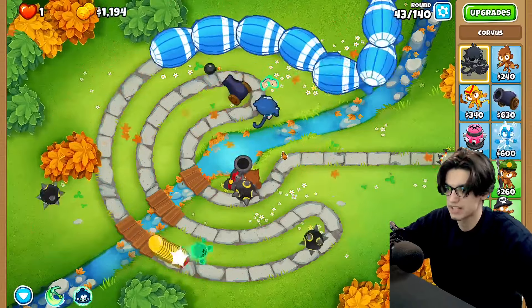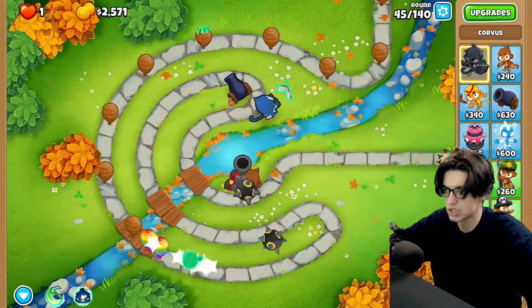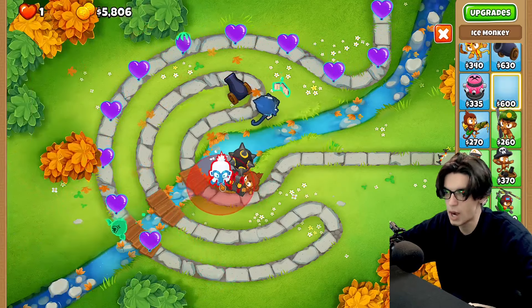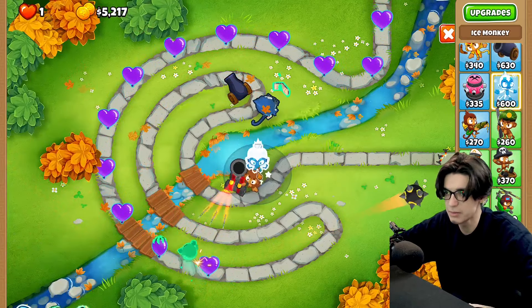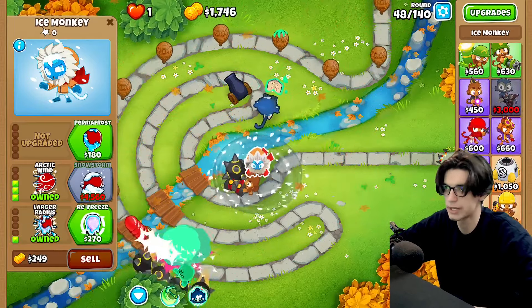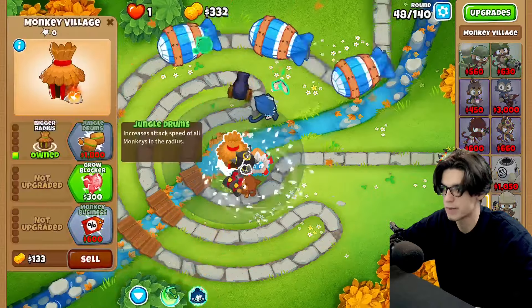I don't need to use spear anymore. I'm good against camos, leads, grouped balloons, solo balloons — good against everything. But now I'm not having any mercy. I'm not going to take it easy on the balloons — I'll just go for a tier four. No — I'm going full throttle. We're gonna get up our village and go for tier 4 primary mentoring.